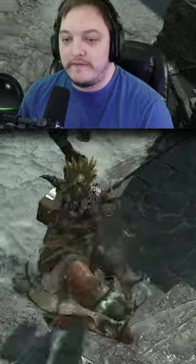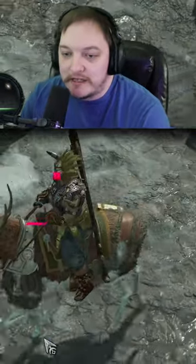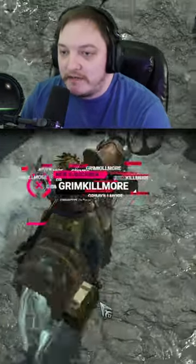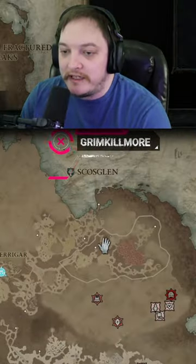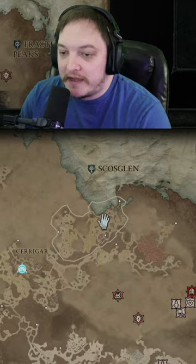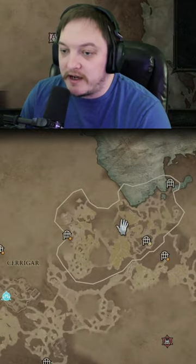I've been getting the question a lot: where do I get this moose mount? It's actually just the armor — it's not the actual mount, it can go on any mount. The armor itself comes exclusively from Scoss Glen. If you ever see a Legion going on here, it's from the Legion within Scoss Glen.